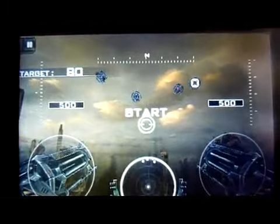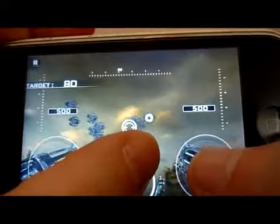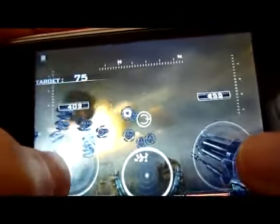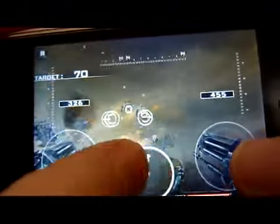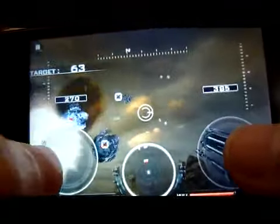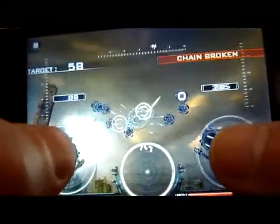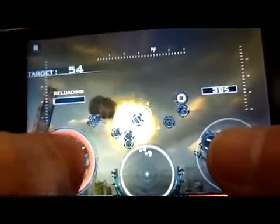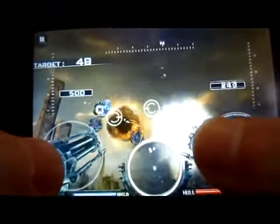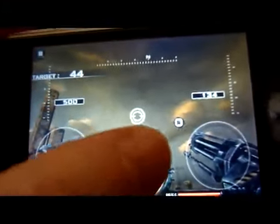Each level has a different objective. This one here is pretty much kill 80 targets. As you can see, I'm using my thumb to aim from that angle and using the touch in the middle to take on aliens coming from different angles. You get a combo chain as well when attacking. Once the weapons are finished, you reload — that takes a bit of time, and that's another thing you can spend money on: the capacity and time of reload.